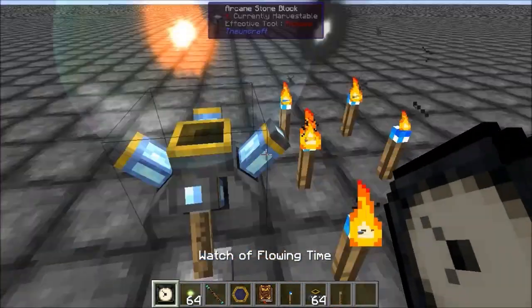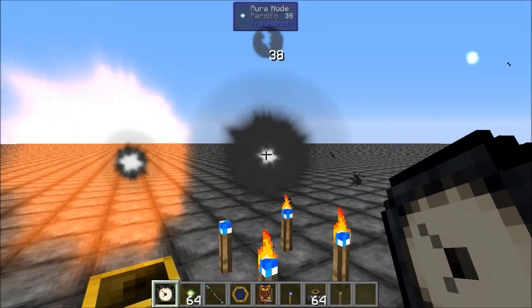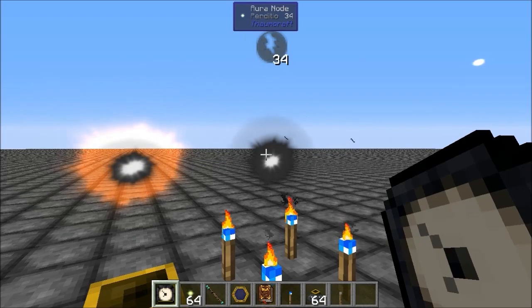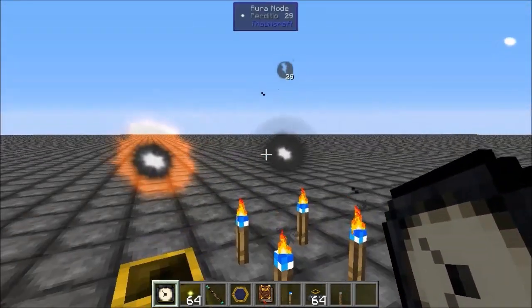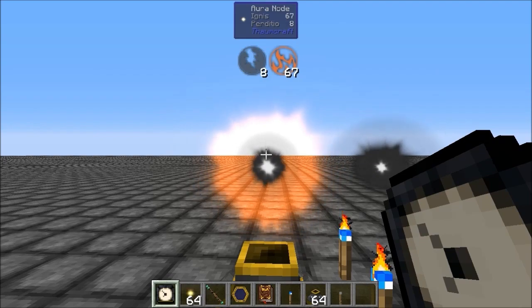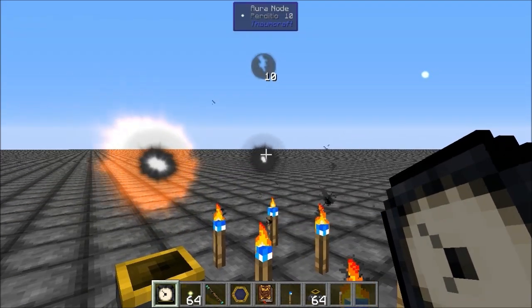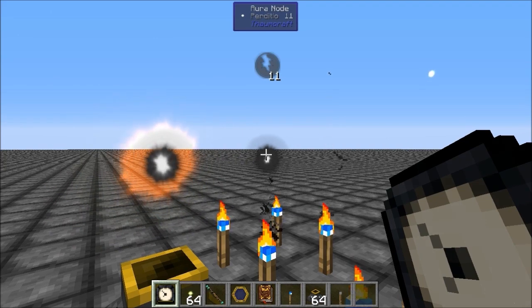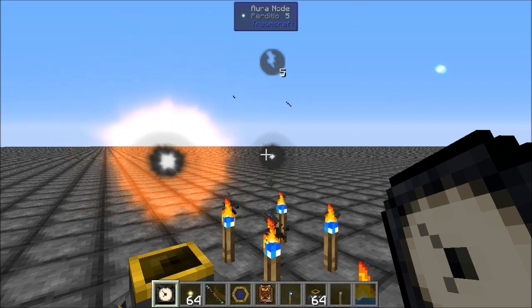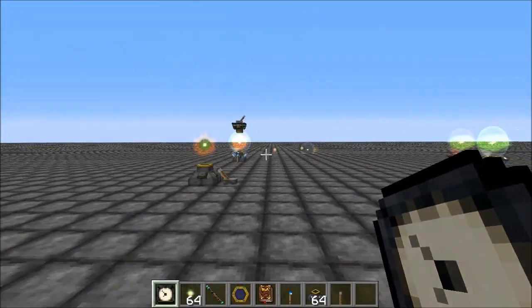What I'm going to do is turn off this node stabilizer, which is going to start feeding into the main node. That was 42 I believe. So I'm going to let this drain pretty much all the way down, but before it gets to zero I'm going to turn this back on and let it go back up. You can see it's draining down pretty quick and we've already got seven, eight aspects into the main node. Let's give it a minute or two.